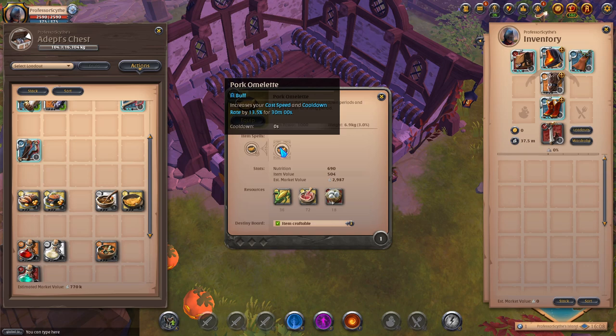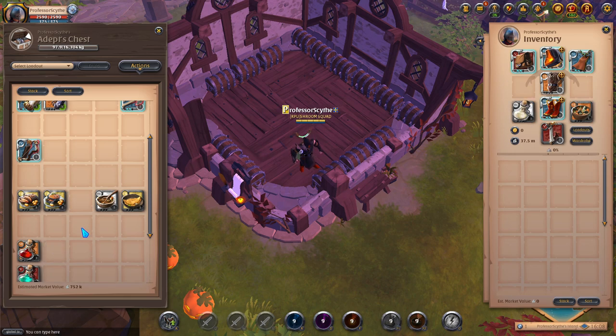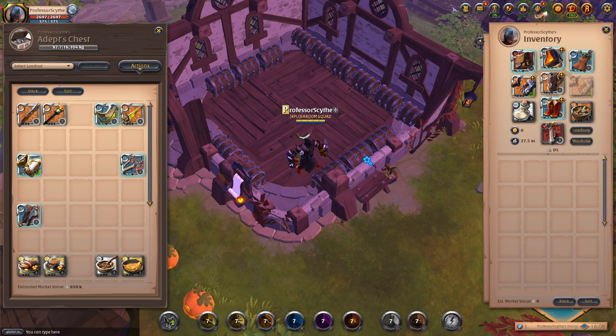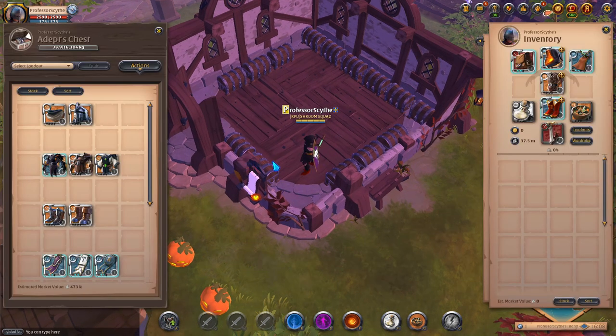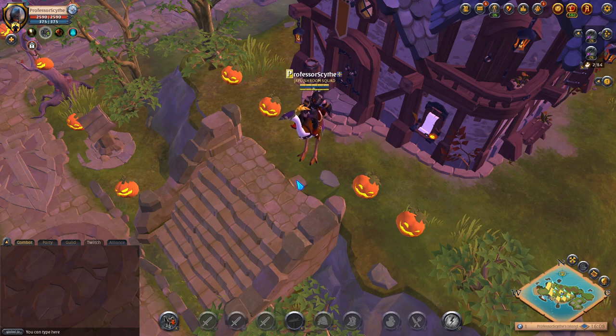If you want both damage and cooldown rate, use eel stew which increases all damage and cooldown rate by 6.7% — a little less than individual foods but you get the best of both worlds. I usually run invis pot and eel stew. I personally use battle bracers or fists of Avalon most of the time. The update is coming November 21st and I'm super excited. If you enjoyed this video on the best five weapons for Beyond the Veil, make sure to like, comment, and subscribe — I'll see you all in Albion Online.